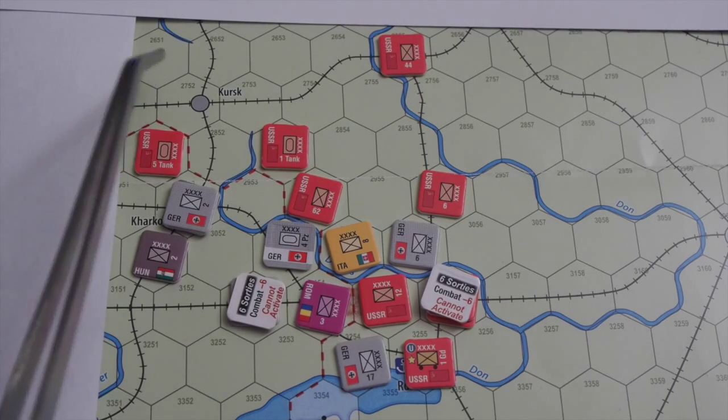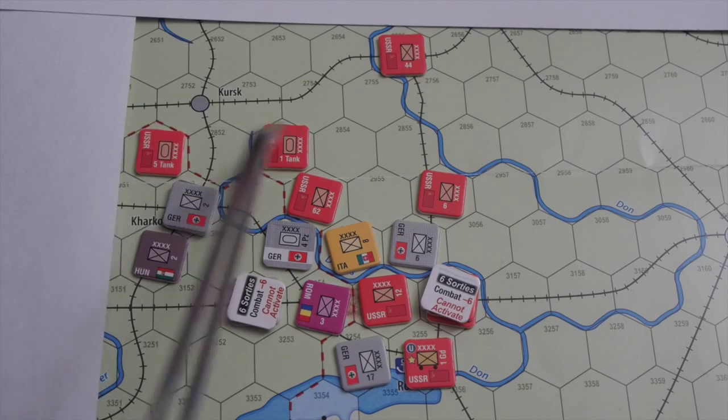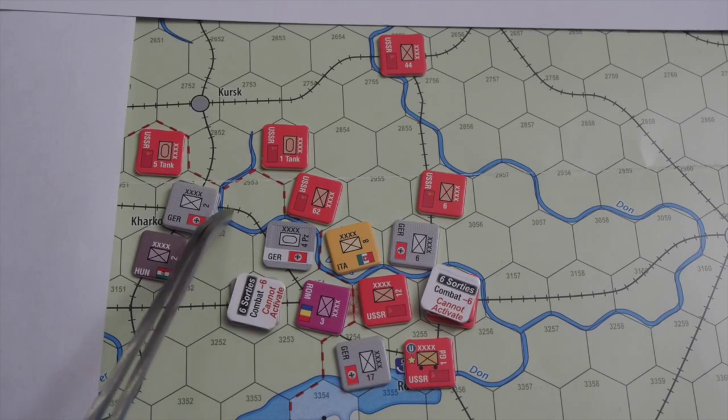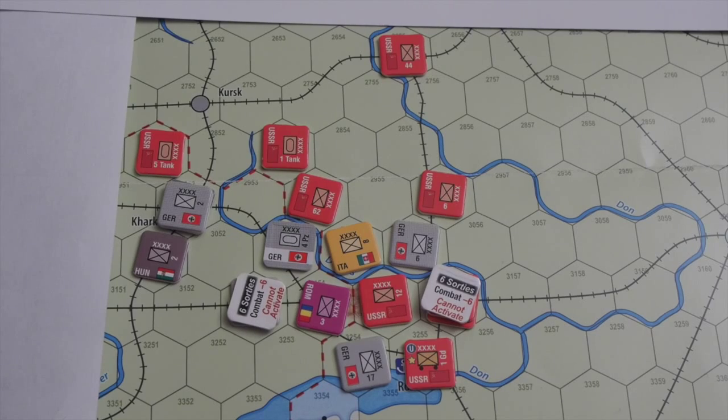I may be losing Kursk next turn if they put a Panzer there, but it will be quickly retaken by the tank units — new Panzers come on in a reduced state while Russian infantry can come on in full strength. I have 5 Soviet production points left, saving 2 for infantry and 3 more for air support next turn. I'll stop the Soviet operations there.